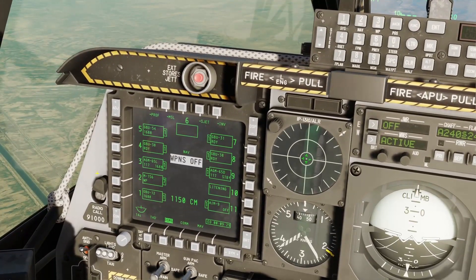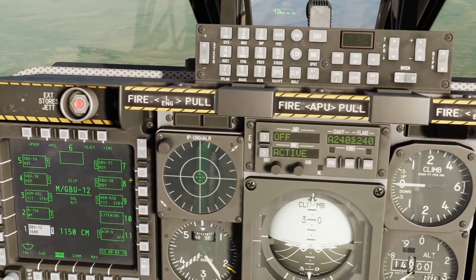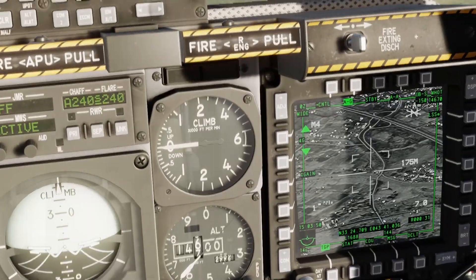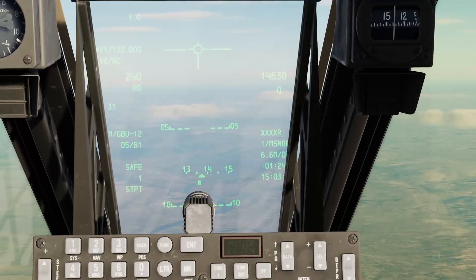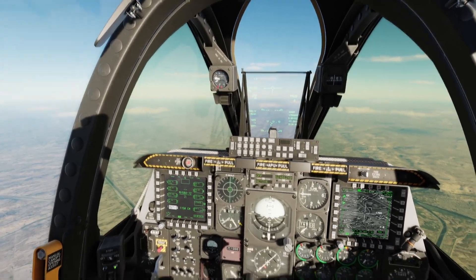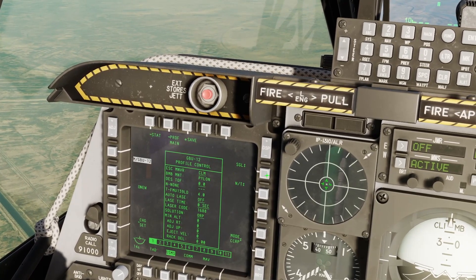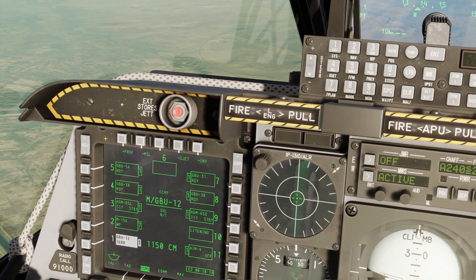On our DSMIS page, we want to select the weapon we're going to use. The first one we're going to employ is our GBU-12, our 500-pound class laser-guided bomb. You'll see it says CCIP above where it says GBU-12. To change that to CCRP — the difference being CCIP, Continuously Computed Impact Point, is generally for dive bombing with unguided bombs, while CCRP, Continuously Computed Release Point, is for straight-and-level bombing and is what you use for guided ordnance. On the DSMIS page, press the button next to Mode CCIP, change it to CCRP, and press Save. You can also change to Ripple and change the fuse to nose or tail. Press Save and go back to the DSMIS page.